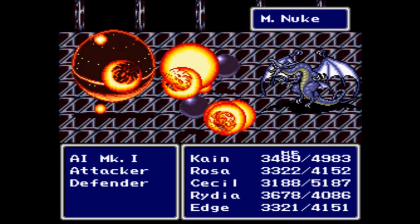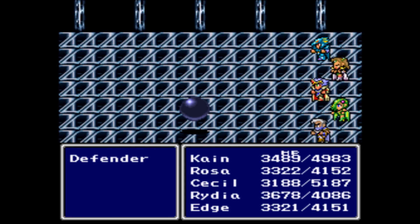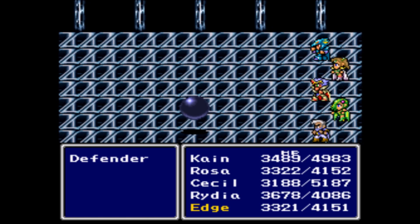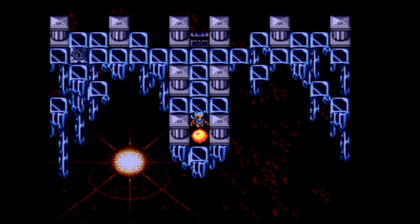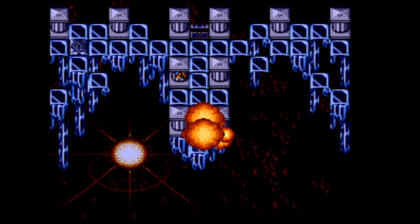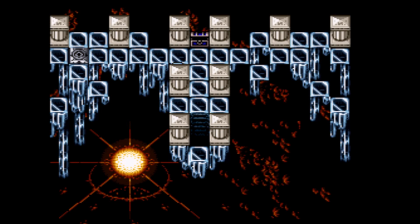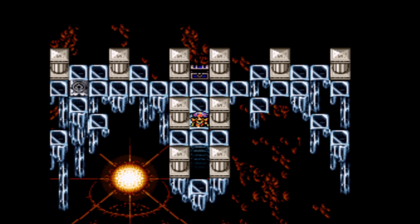Here we go with the Bahamut. It looks like the Defender Bot is actually immune to magic — Ultima didn't even go through, that's crazy. Anyway, physical hits do him in easily enough. I got a Soma Drop from him — that's kind of cool. So I guess the path has been opened. But what lies beyond, and what more bosses do we have to fight?